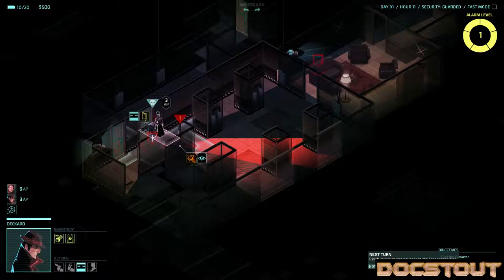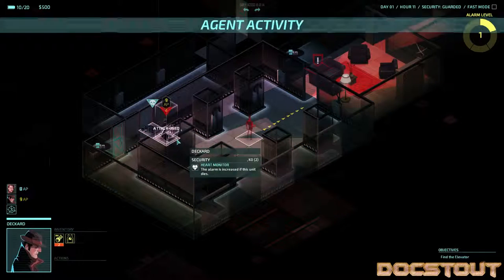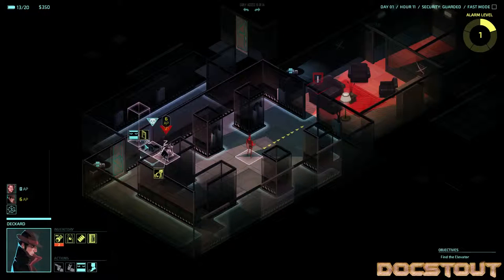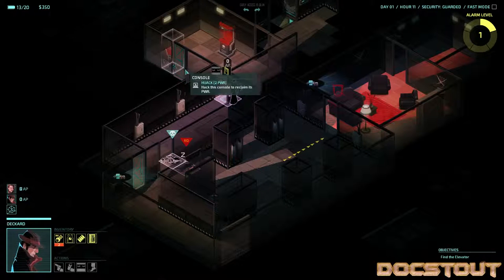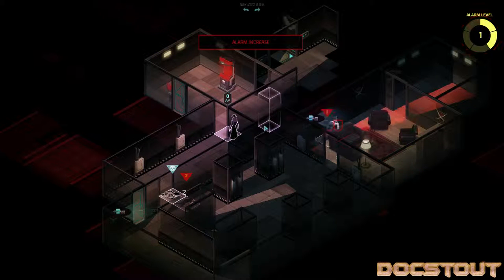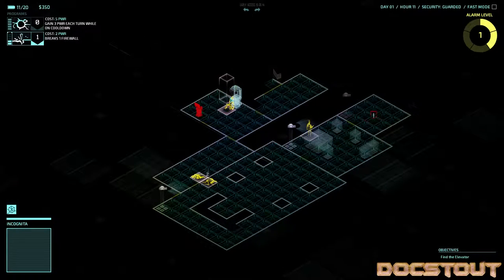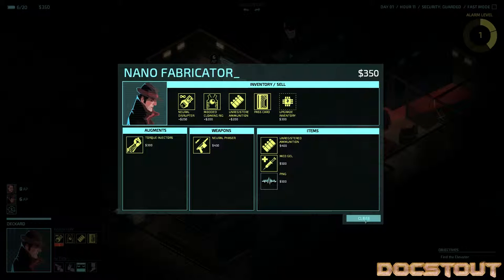I guess I go to melee reaction. Not the most perceptive guard — it's not gonna really get me out of this situation though. Wow, that guy had a lot of stuff on him. I guess my only possible salvation for this team is if I can find... okay, there's a nanofabricator. I've already got the exit. Med gel.